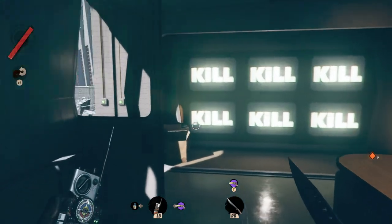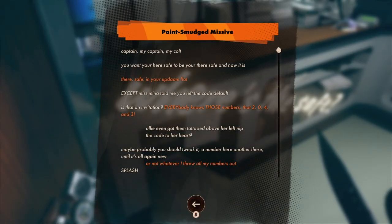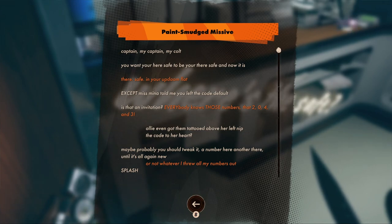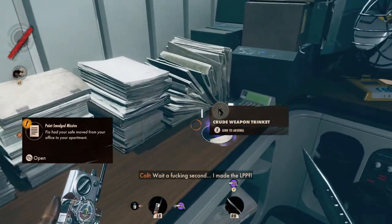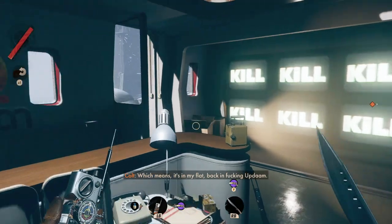Kill, kill, kill — a lot of TVs saying kill. On Black Reef, knowledge is progress — you will often need to return to a location armed with new information. Now that you've found the code to your safe, for example, you can head back to your flat in Updaam and crack that baby open. Wait — the LPP is in my flat back in freaking Updaam?!